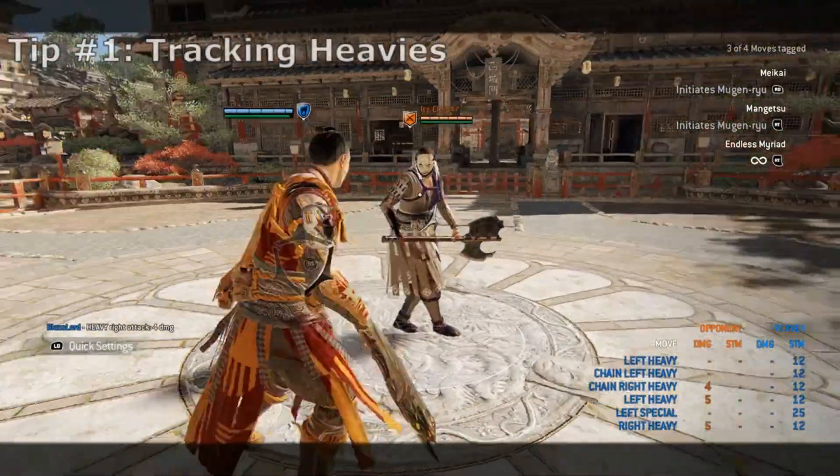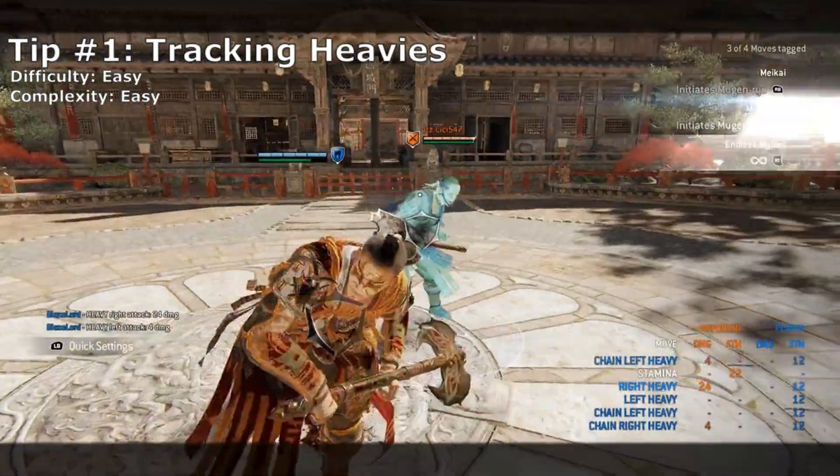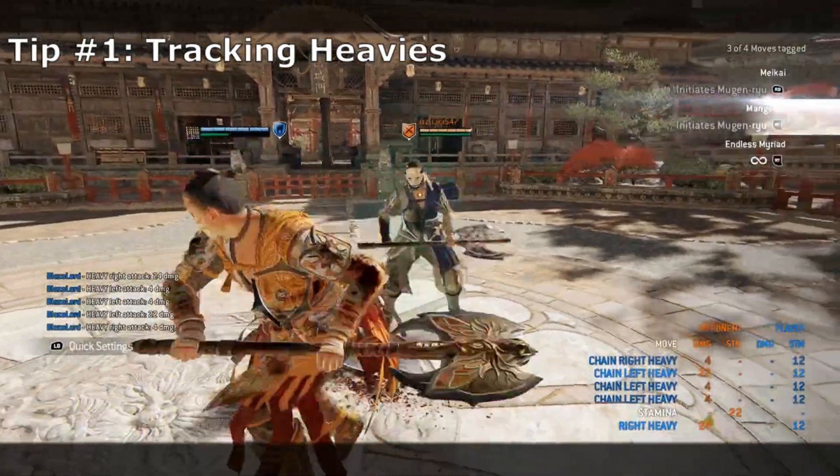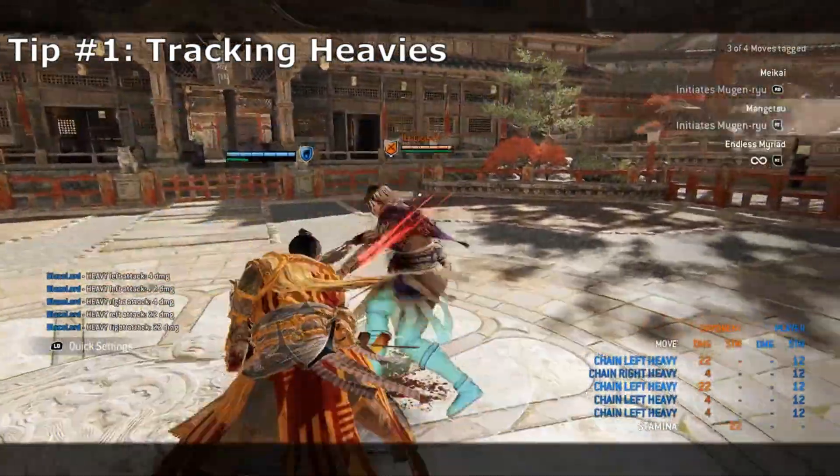For the first tip with tracking heavies, Hitokiri is one of the few characters with variably timed heavy attacks. This is quite powerful for your chain mixups, as attacking with different timed heavy attacks are quite difficult to parry.